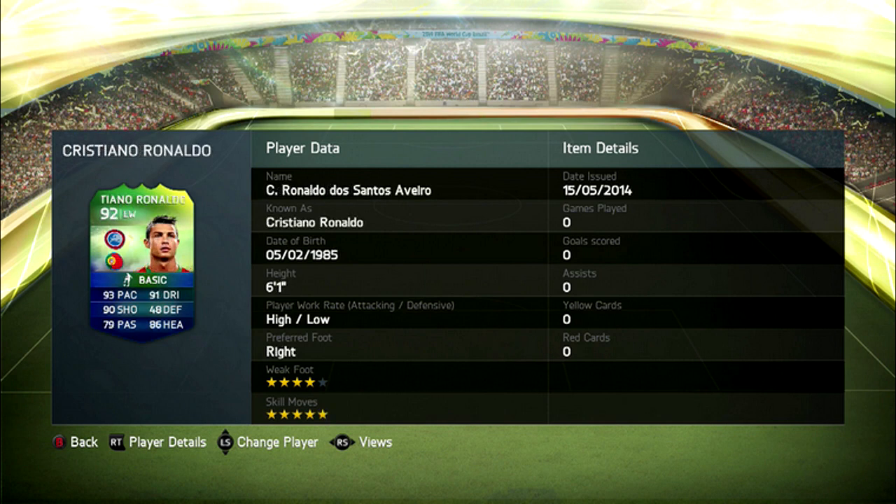Coming in at number two we have Cristiano Ronaldo. Everyone sort of saw this coming. He's got five-star skill moves and exactly the same rating as he does on his normal card. There are not too many surprises here — he's six foot one, same height as always in the World Cup game.